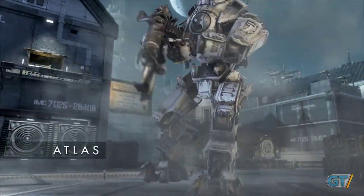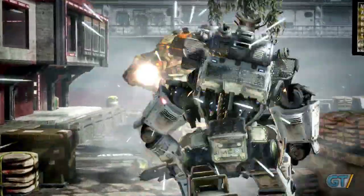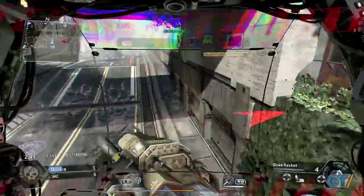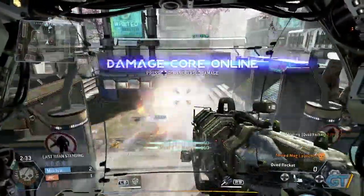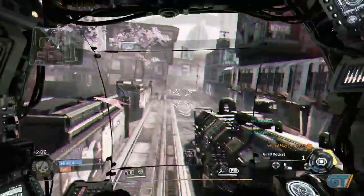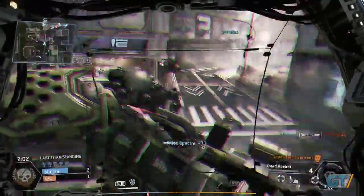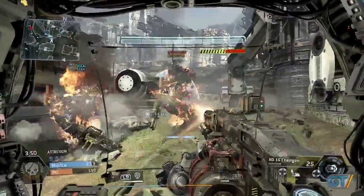The Atlas Titan is the most balanced of the three, and is easily the poster child for the game. Not as fast as the Strider, but faster than the Ogre, the Atlas is right in the middle — balanced with moderate shields and two dashes. The defining characteristic of the Atlas, however, is the damage core ability, which, when activated, allows your Atlas Titan to do increased damage with all ballistics for a limited amount of time. Great for all game modes, each team should have a few to equal out the battlefield.